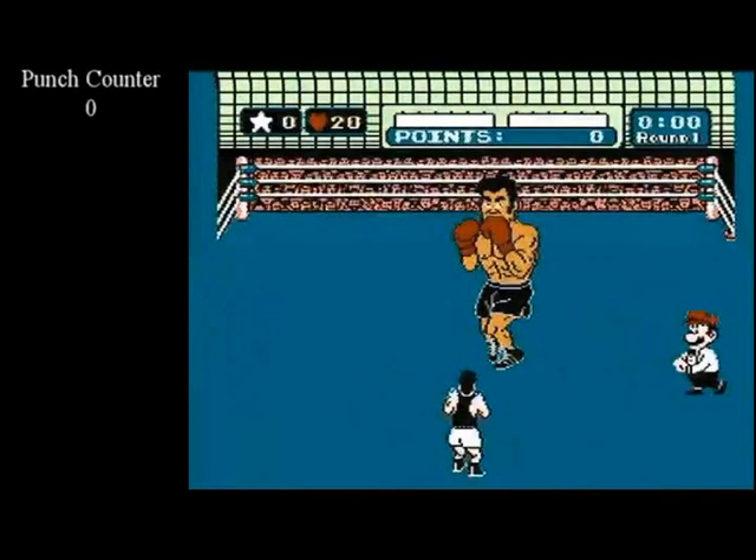After you get the first guaranteed star of the fight, the game will change up how many punches you need to get your next guaranteed star. Piston Honda 2's initial magic number is 4, and after that it changes to 2 and remains at 2 for the rest of the fight. That means after getting your first guaranteed star, you can now get a guaranteed star every second punch.